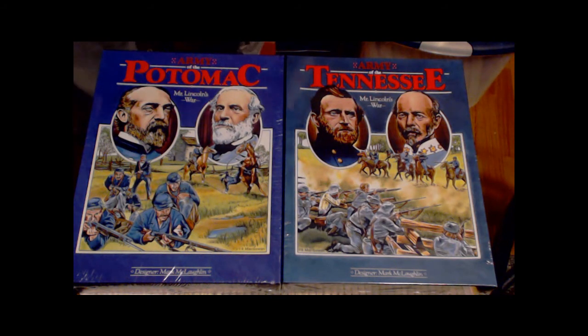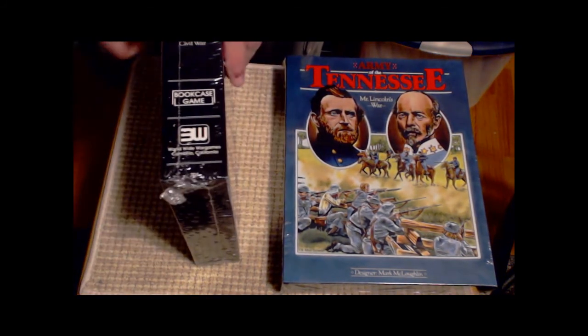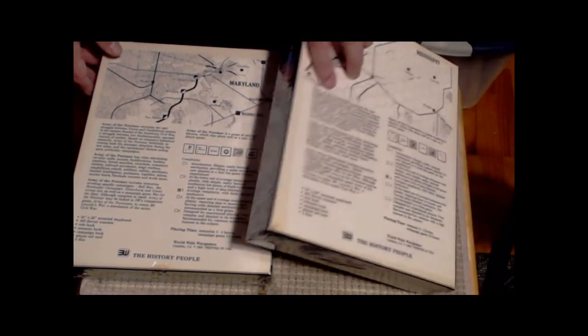I picked up two shrink-wrapped copies of a couple of 3W games from the eighties: The Army of the Potomac and The Army of the Tennessee, both of which comprise Mr. Lincoln's War — long before the latest incarnation of that title. Both designed by Mark McLaughlin, who also designed War and Peace, The Holy Roman Empire, and East Wind Rain, among various other games. I've been looking for these since I was a teenager reading 3W, the Wargamer magazine. Got both of them for under 60 bucks on eBay. Very happy.